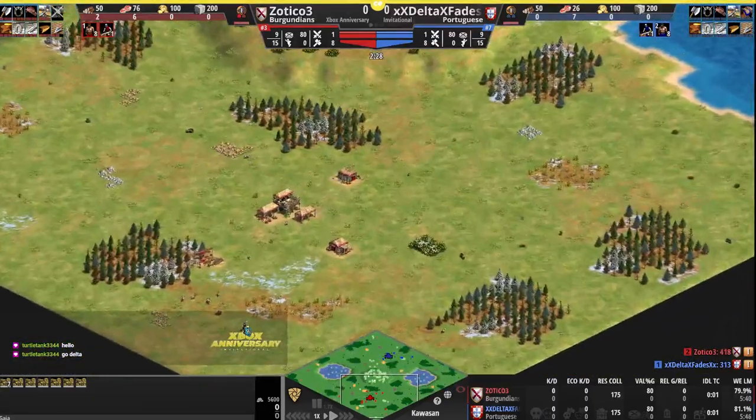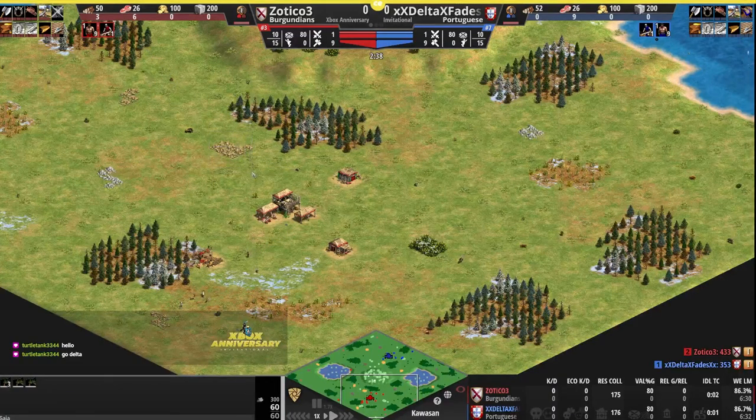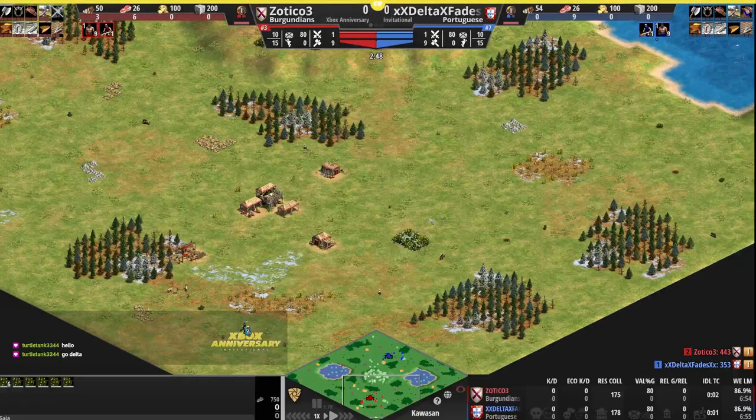Let's see what Zotico is working with. He also has a gold forward, but the way the trees have generated gives him an easier wall off to secure the gold even from archer fire. Gold on the back for him as well, and the berries not as exposed. So Zotico with the better map so far between these two guys starting things off on Kawasan.